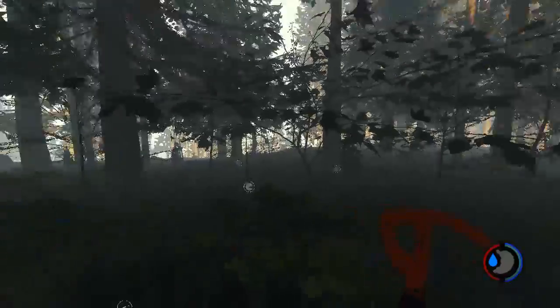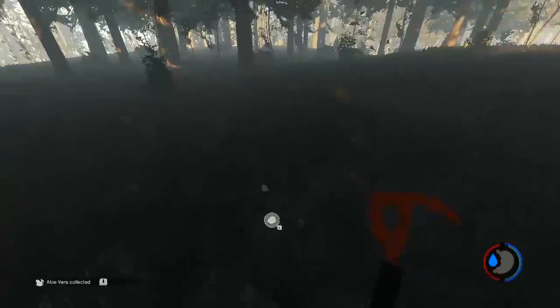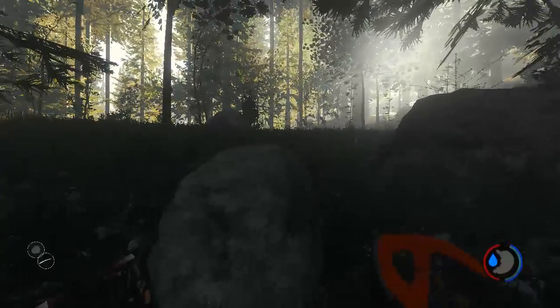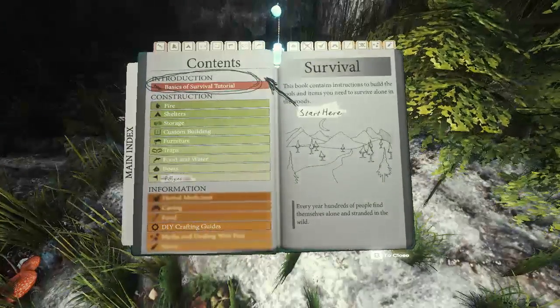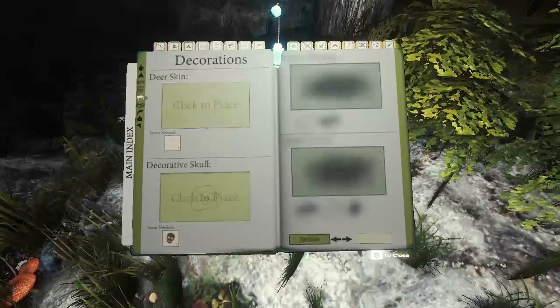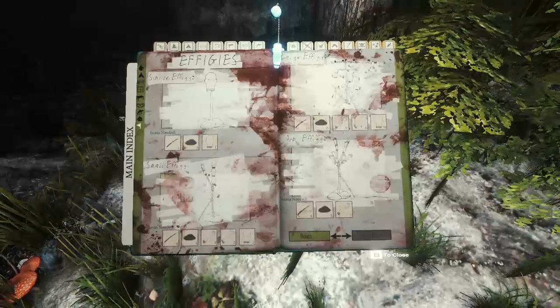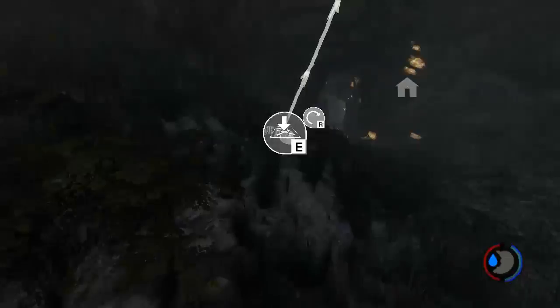There was actually something I wanted to show you guys which was really odd for me. Get away from me, pig, we don't need you. There's a cave here — let's go ahead and make a marker so we can know where we're supposed to go if we want to go into a cave. There we go — a stick marker. So if you want to go into a cave, we can just find this.